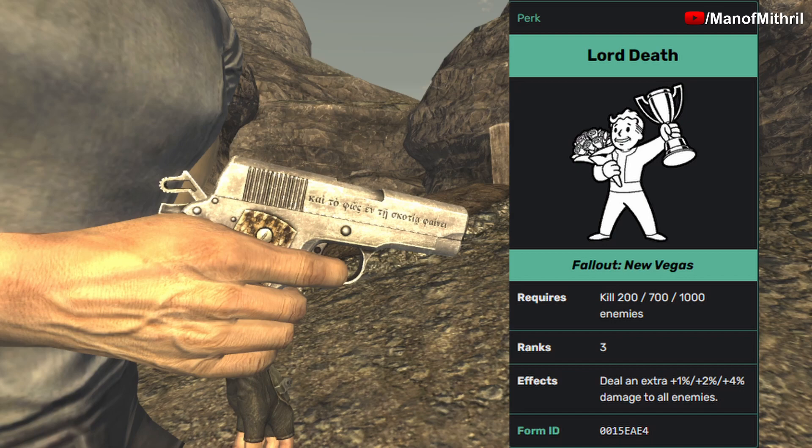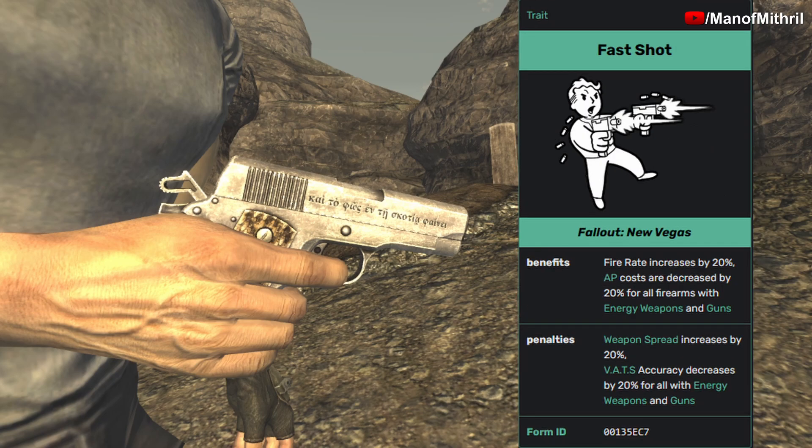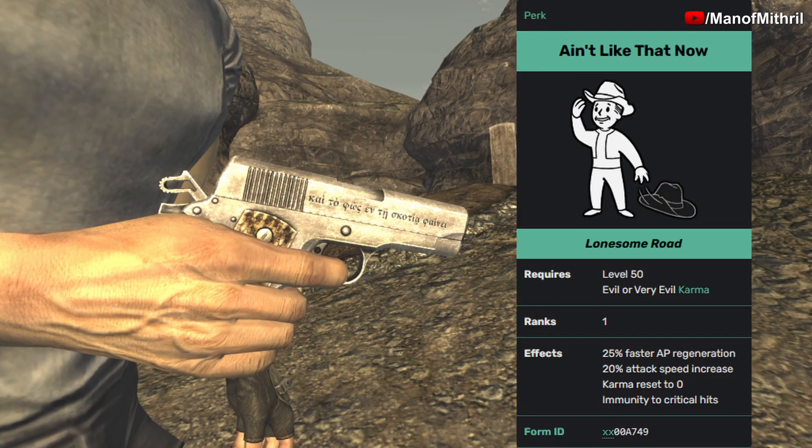Lord Death at rank 3 gives you plus 4 damage to all enemies. Thought You Died, which you can get from the Lonesome Road DLC, gives you plus 10 damage and plus 10 to all stats for every 100 karma points; your karma is reset to neutral and you are immune to critical hits. Fast Shot gives you a fire rate increase of 20% and AP costs are decreased by 20% for all firearms, however there is a penalty of weapon spread increasing by 20% and VATS accuracy decreasing by 20% with all energy weapons and guns.